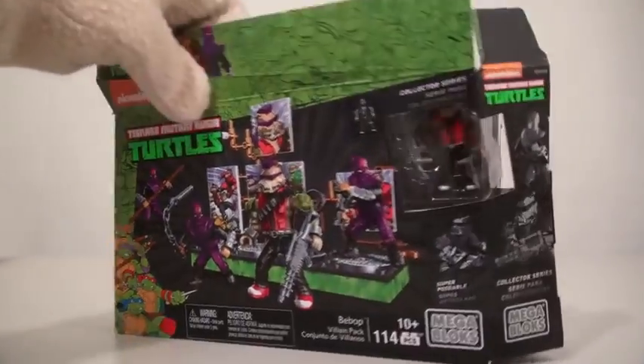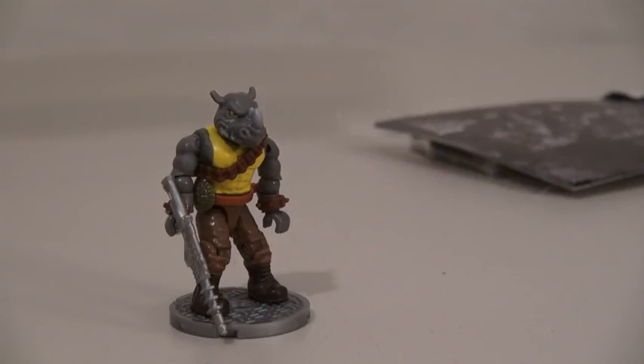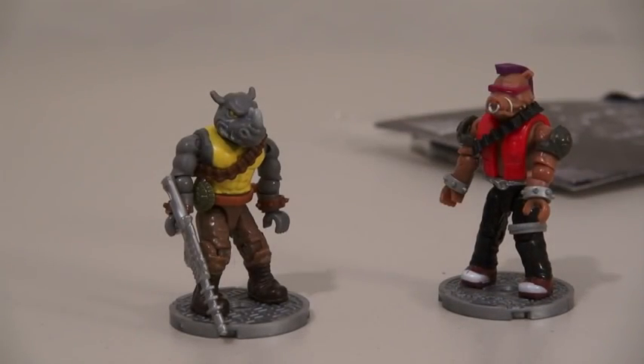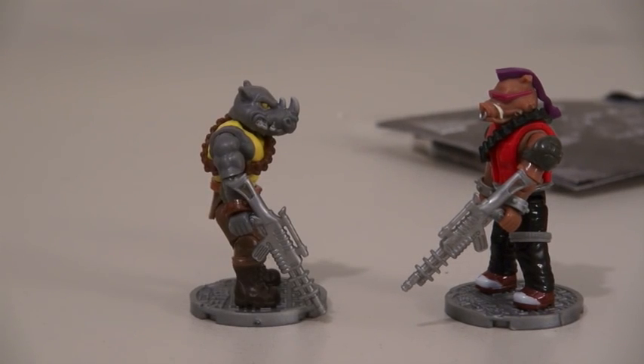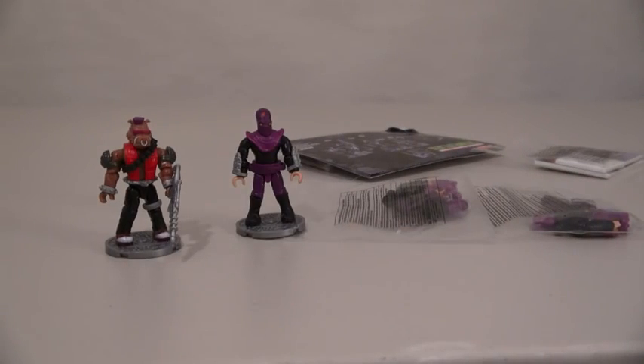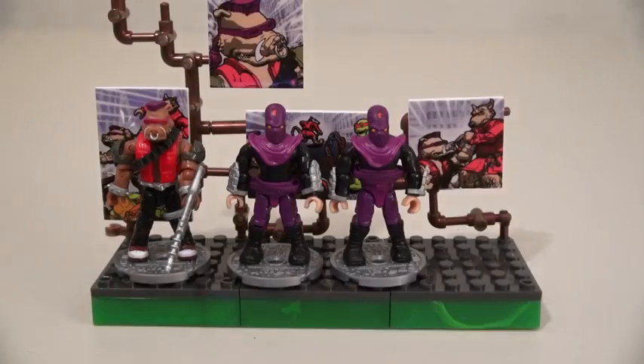Now it's time to look at the set with Bebop! And just like before, it comes in all kinds of pieces you have to put together, except for Bebop! Bebop also comes with a base and his own gun. I got the same gun as you! That's cool! And he also comes with three more foot soldiers that you have to put together! And they also come with their own display piece, too!